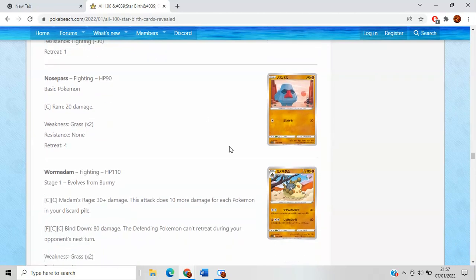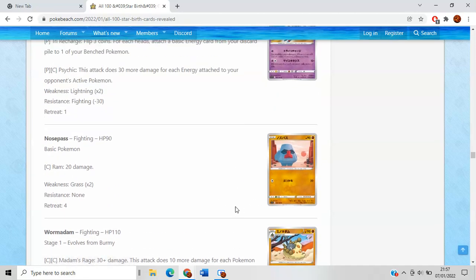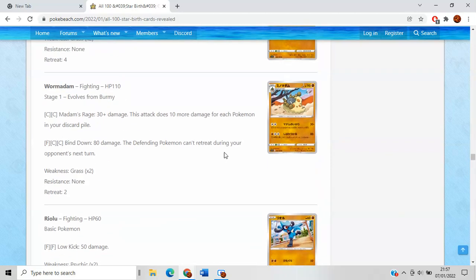Nosepass — loving the artwork. Wormadam Metal-type, which we've covered Madam's Rage earlier, so won't spend too long on this. But basically the same kind of revenge attack, this time hitting weakness on Gengar and Jolteon actually, so that's pretty big. It allows you to cover more weakness types. If you're playing the Zoroark box then you need roughly 12 to 14 Pokemon in the discard, which is still quite a lot to get a one-hit KO on a VMAX.